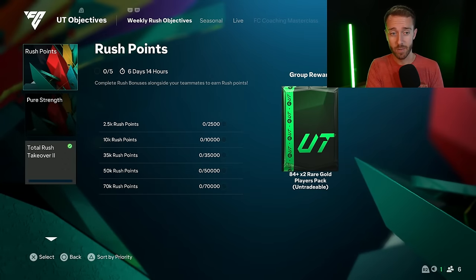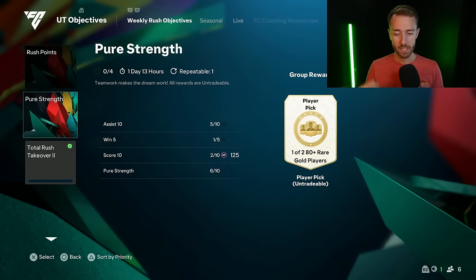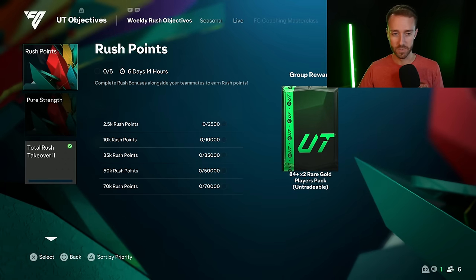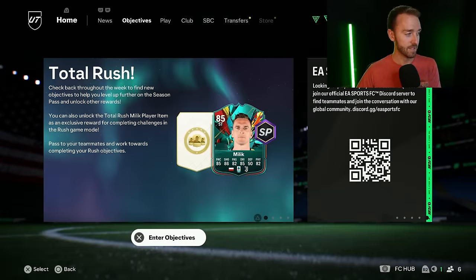Lastly for yesterday's content, we had a new weekly Rush Points objective reset. So 70K Rush Points in the Pure Strength mode means there are more packs you can get from those. And that was basically it from a content standpoint.